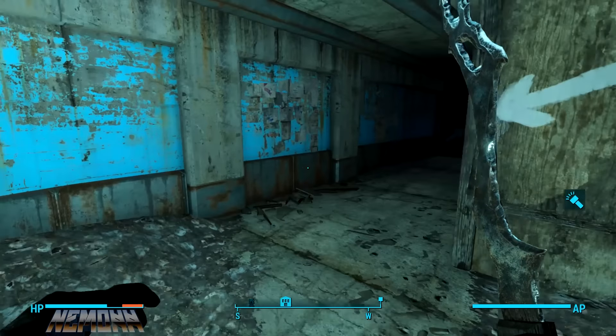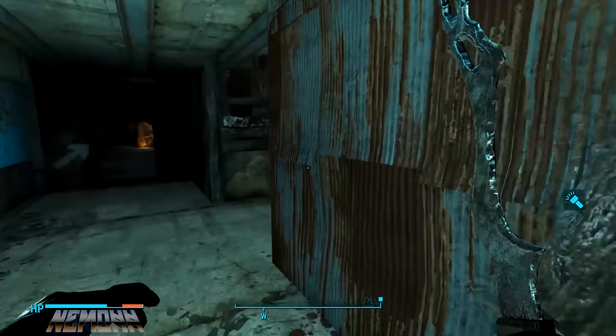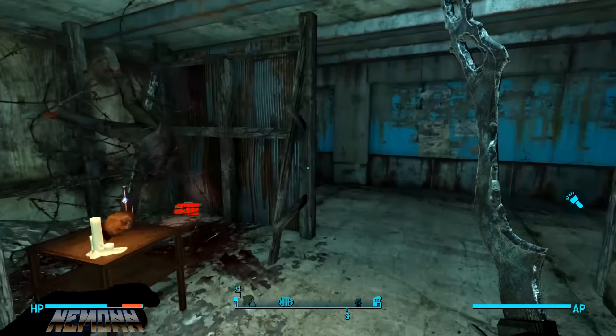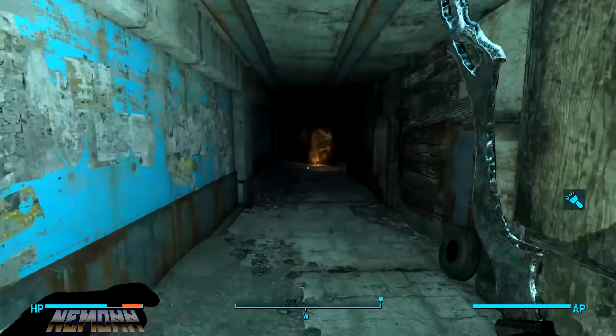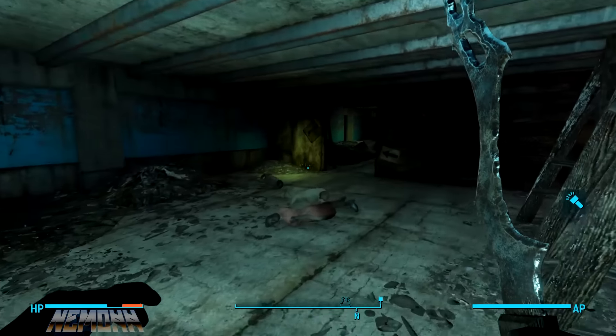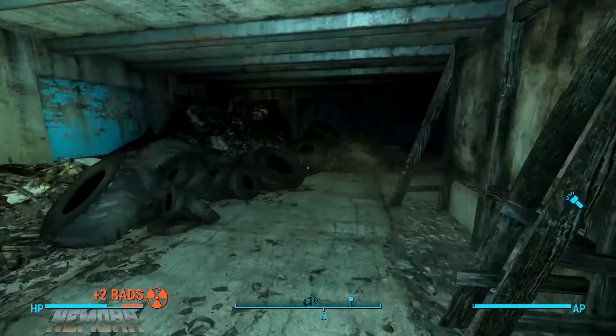I'm not the person that found this, so credit to them — link in the description. We always give credit where it's due here on Chaos Plays. This is the Fallout 4 maze Saw easter egg — it's insane. This is actually my first time playing it, so if I freak out, now you know why.